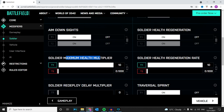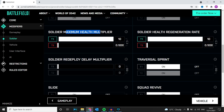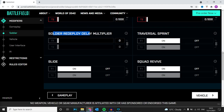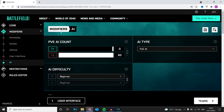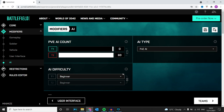The health multipliers are turned up for us, and health regeneration is turned up for us and unlinked, and turned down for them. The soldier redeploying delay is set to zero so they're spawning straight away. You don't need a vehicle, you don't need user interface, and for the PvE AI count I've turned it up to 60 for their team with pretty much no one on my team. PvE AI for both are set to Beginner.